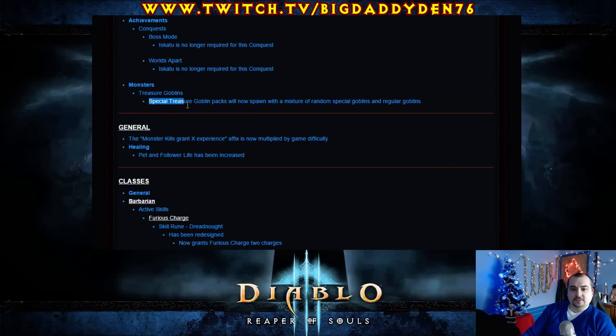Treasure Goblins. Special Treasure Goblin packs will now spawn with a mixture of random special goblins and regular goblins. I think what Blizzard is trying to say here is when you get a goblin rift, it would now just have random goblins rather than, say, all Bloodshard Thieves or whatever — it would be a mixture of all the little fellas. So that's not too bad.